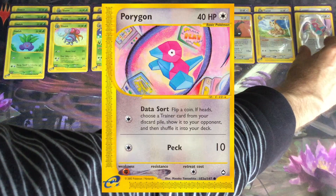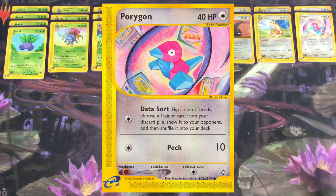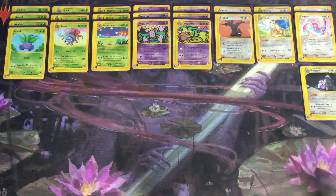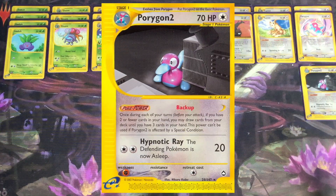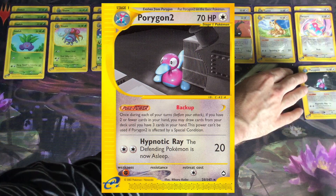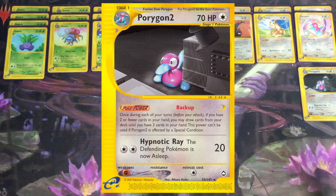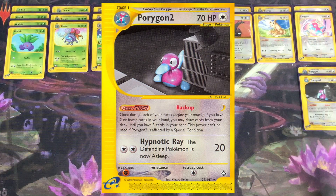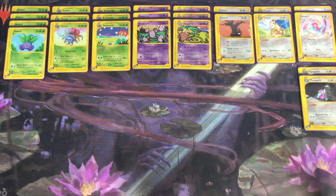We're also running a 2-2 line of Porygon2, and its power Backup allows you to draw until you have three cards in your hand. So even if you are running your hand dry by discarding off of Furret to get an energy card from your deck, and then playing the energy card and leaving yourself with nothing in hand, Backup is going to give you three cards. You can draw right back into it.